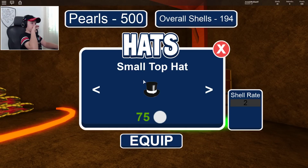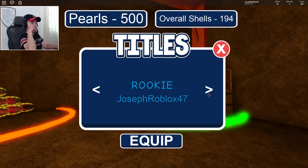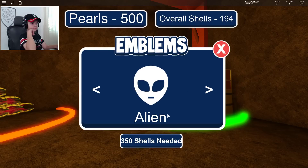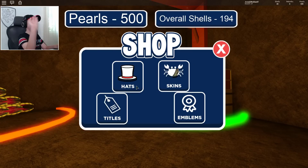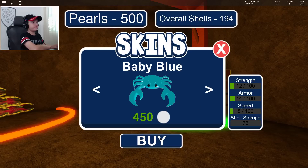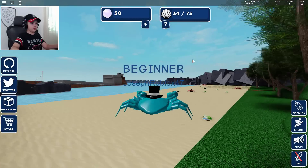Let's go see what we can buy — hats! Titles don't do anything, I'm pretty sure, so let's just equip. That's like the French monarchs line. Okay, let's see hats. I don't want to get designer brand, but let's see if we can see the skin. Yes, let's get this one.